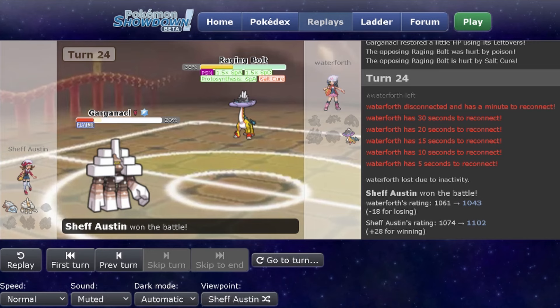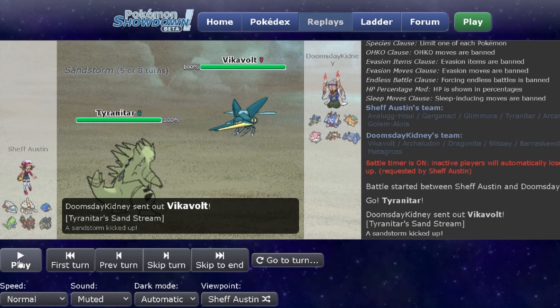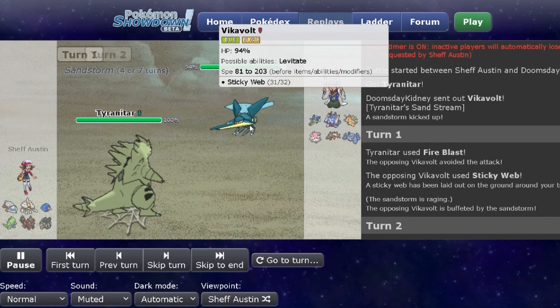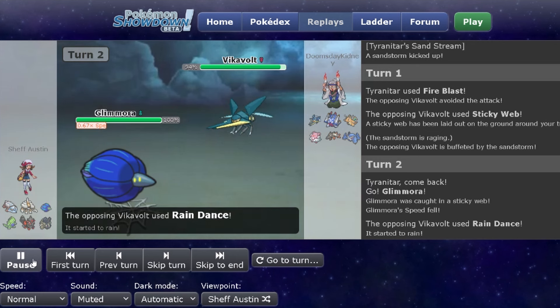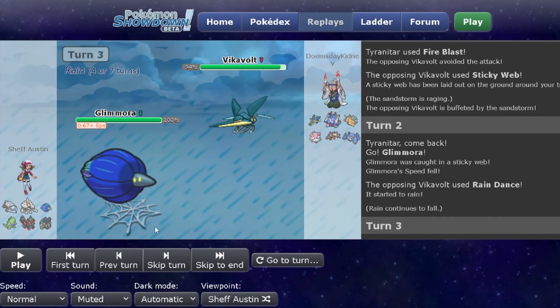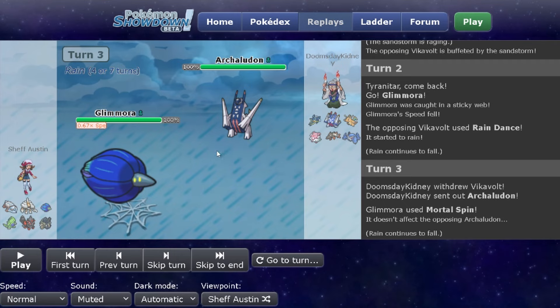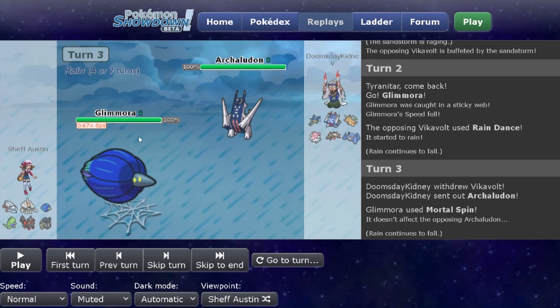The last Rain Team showcase is a Rain Team that doesn't use Pelipper. I looked at this team and had no idea what to expect from it. I end up leading Tyranitar just to let off a move from the start — I tried Fire Blasting because it's Bug-type and that would have been nice to land. But since I missed, I swap out because I'm expecting them to expect the Fire Blast, and I go to Glimora to get rid of the Sticky Webs. This is where the Rain comes into play — they're playing a Rain Dance Vikavolt, which is fun. They end up blocking my Mortal Spin with Archaludon. I eventually learned that Archaludon is the mon that comes in after setting up Rain because they want to set up Electro Shot.